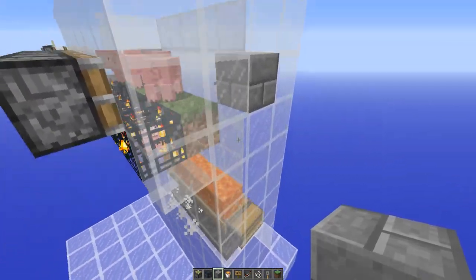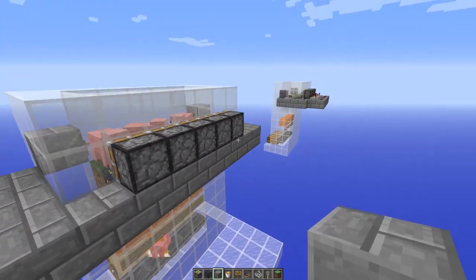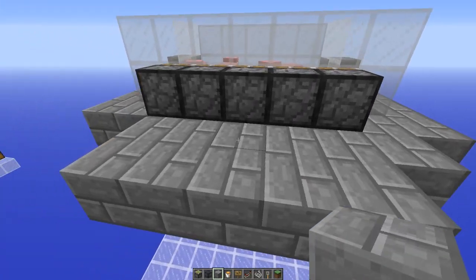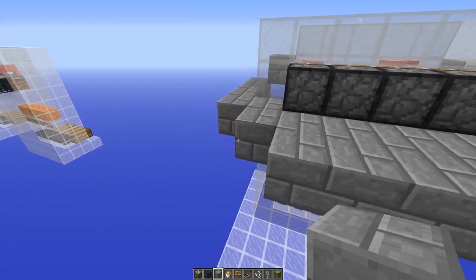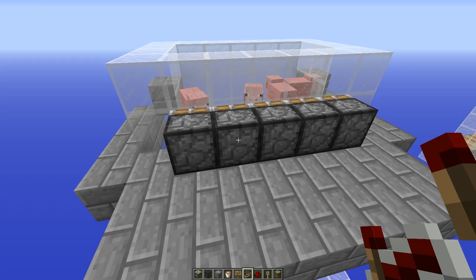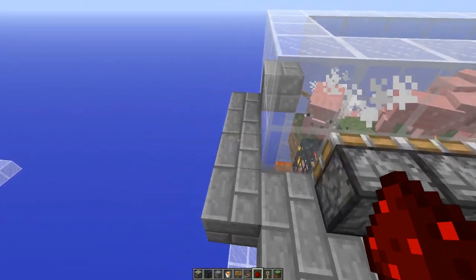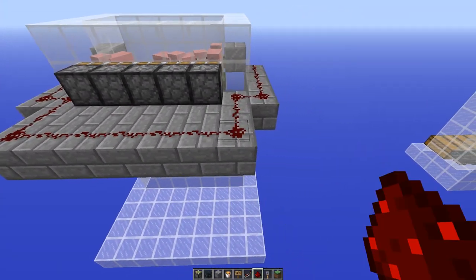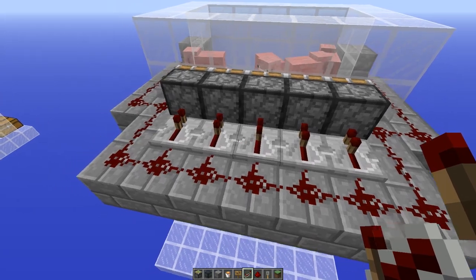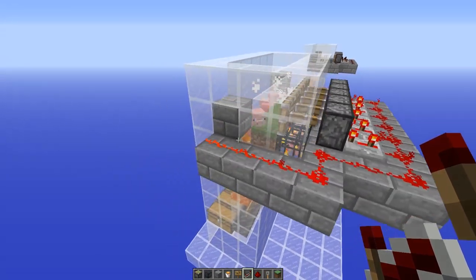Now we're going to start on the actual piston mechanism which will push the pigs to their death. Place it like so and we need at least two blocks on this side for the redstone. We need some redstone dust and repeaters which are required, and we'll start by simply running the redstone lines like so. Place in the repeaters set to one tick delay and increment the ticks up, so in theory they should all extend at the same time.